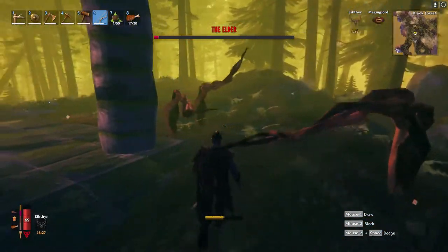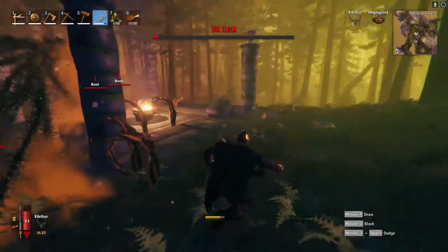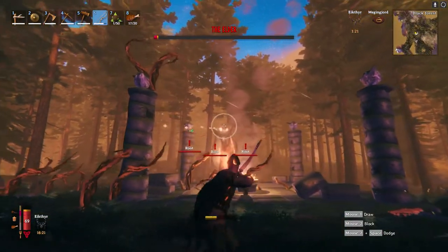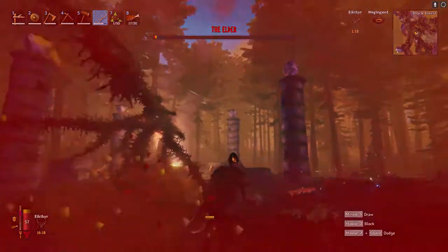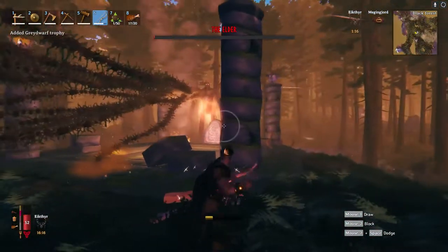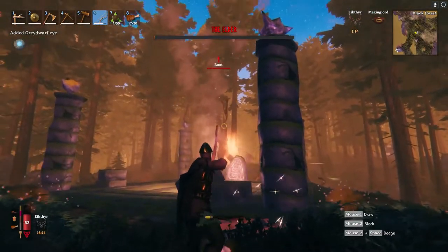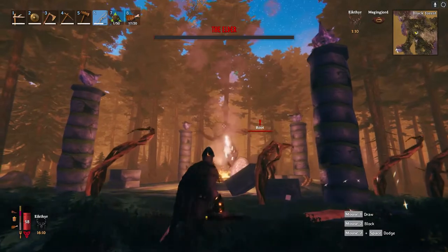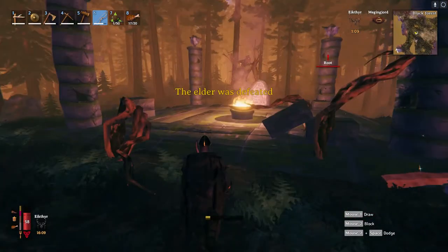Once you get him low — as you can see, he's doing his little vine attack — he should just kind of burn out. Boom! Hill shot. Let's go!